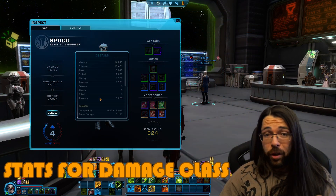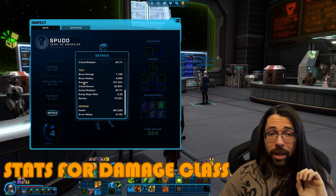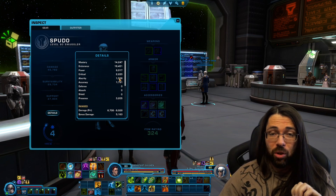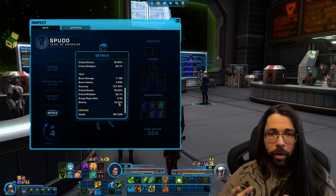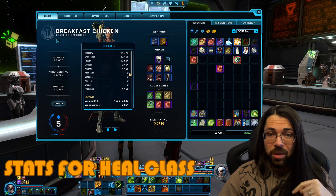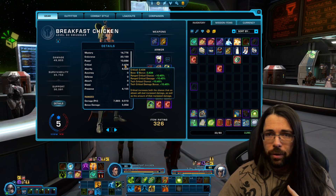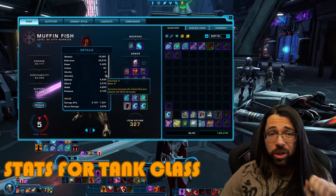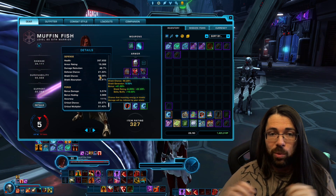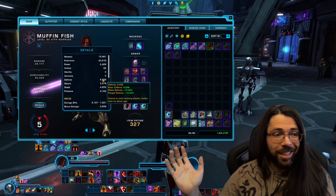If you're on a damage-dealing class, the first thing to look at every time is hitting your accuracy threshold — you want to get 2700 accuracy, which equates to 110% for PvE. The second threshold is getting alacrity to about 2200 points, equating to about 7.5% to 8%. The rest of your stats go into critical. As a healer, you don't need any accuracy — get alacrity to 7.5% or higher, then dump the rest into crit. For a tank class, it's a lot easier: don't worry about accuracy, alacrity, or critical at all. First get your shield to around 4000, and in shield chance you want to see 40% before putting points into shield absorption. Defense is the other main tanking stat — you'll get a lot from your gear naturally.